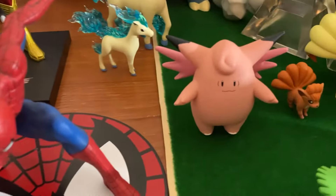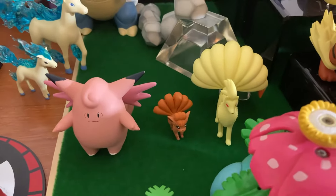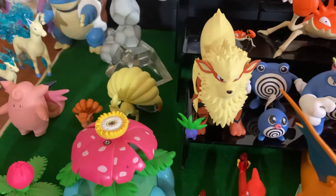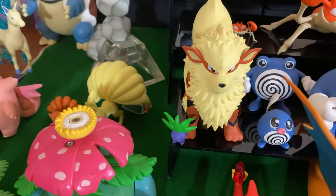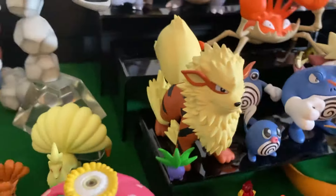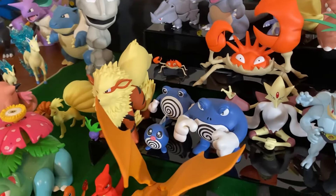Then it goes up to Clefable, Vulpix, Ninetales — we just got Ninetales recently. A lot of these figures I've had for years, they've just been in a box, and I thought might as well put them all on display. We have Oddish. I really love this Arcanine here — really nice Arcanine figure.